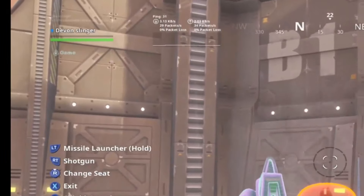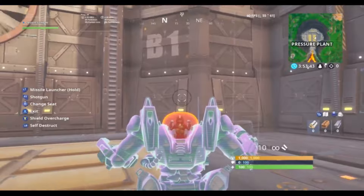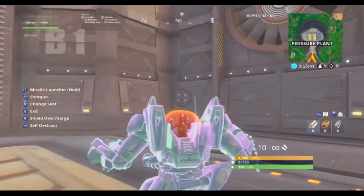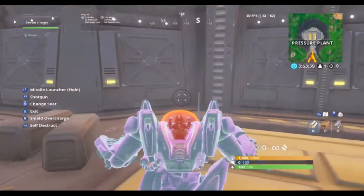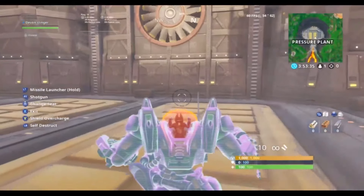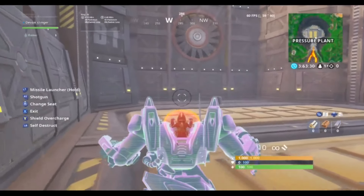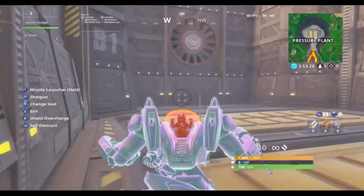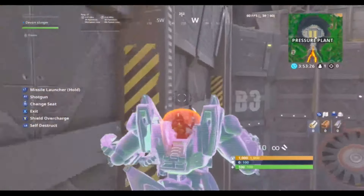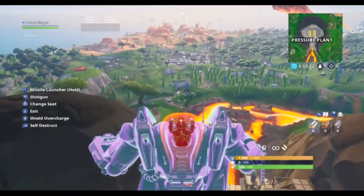I'm going to bring to you today's robot glitch. This is with the Brute. With the Brute, all you've got to do is come to the pressure plant here, jump in it and go into the gunner section of it and drop down into the pressure plant. It does a little bit jiggy and joggy and it takes a while to get going, but once it gets going, you're up, up, up and away flying.